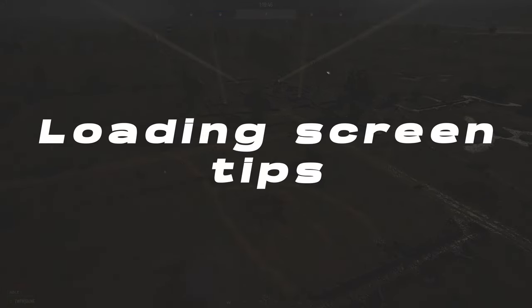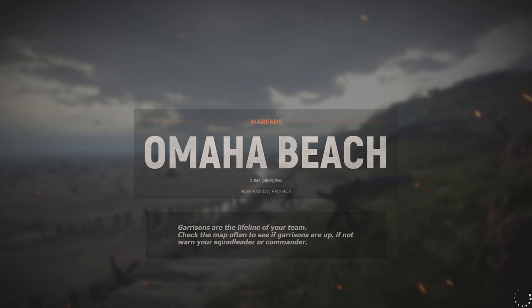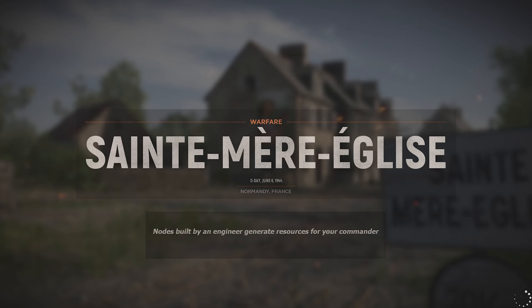Another thing that could help new players and even more seasoned players is adding loading screen tips. They can put any tip they want in there — just add a small rectangle with a nice font and build a list of tips. The community would probably even want to help build that list. This list can cover anything and everything related to the game. They can also rotate the tips, showing one for 10 to 15 seconds then switching to the next. It is a small adjustment but it adds a lot of value and information for players, because how many times have you just sat there staring at the loading screen?